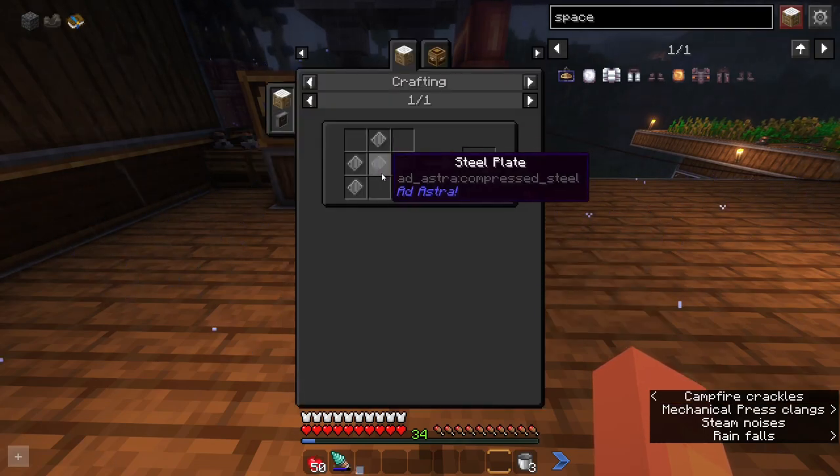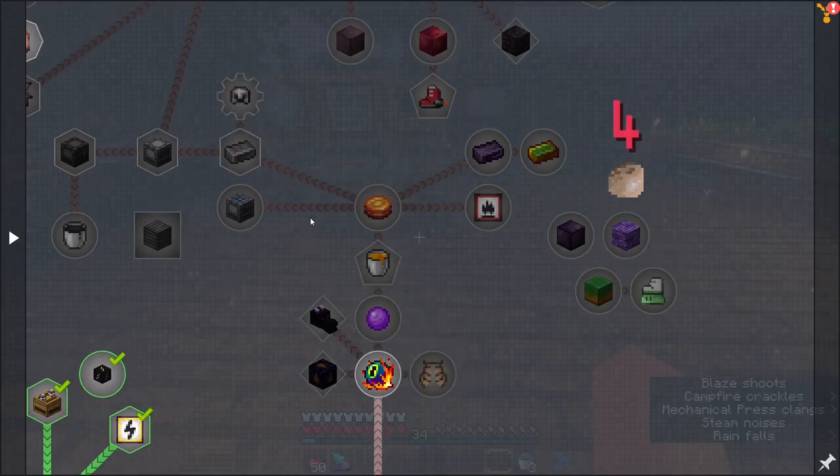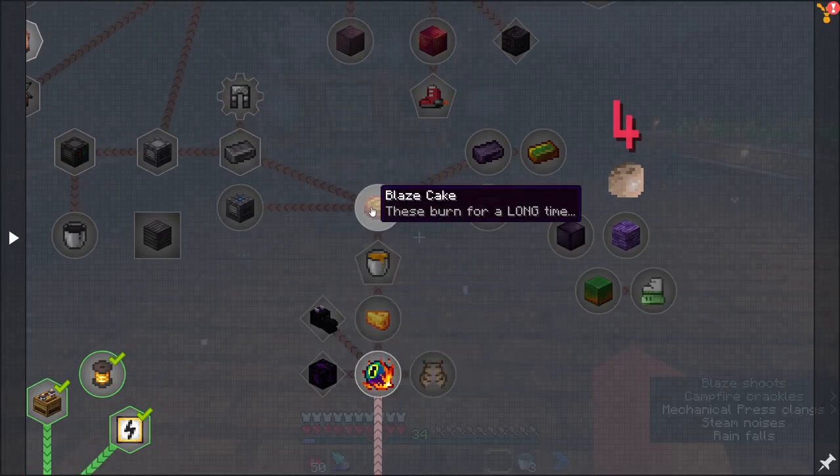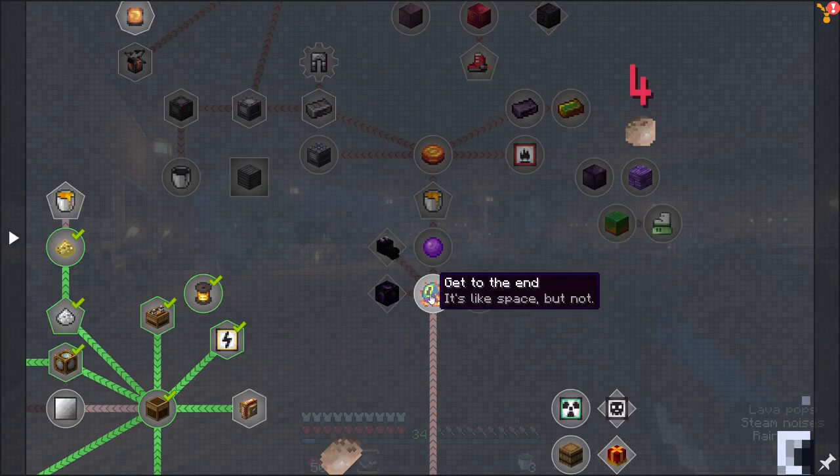We aren't going to be able to make the second tier rocket until we have access to steel, which from the quest book looks like it's going to be gated behind going to the End, because we need blaze cakes. I think I'll save this for next episode.